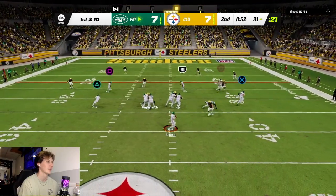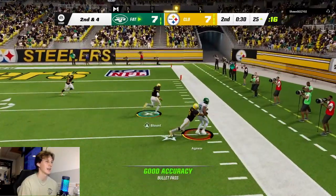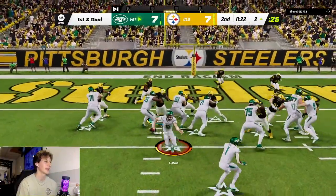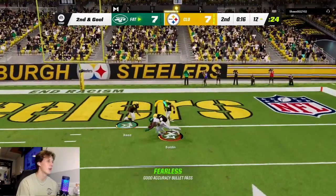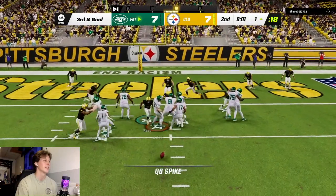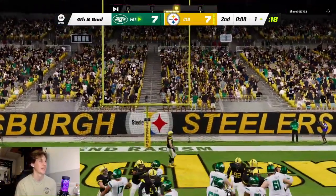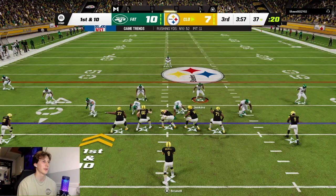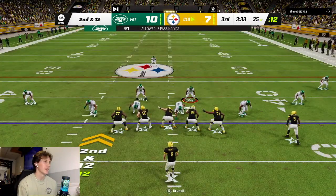Back on offense, dump it off — Jamal Agnew open on the outside, there we go. Ingram wide open down the middle. Trying to do a play action pass, dump it off — oh I got sacked. Bolden kind of open there but we gotta spike it. I'm just gonna take the three points, gotta try and win this game. I know y'all are calling me a clown in the comments but I gotta take the three. We got the lead and I'm feeling comfortable right now.